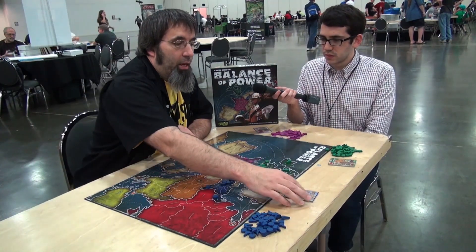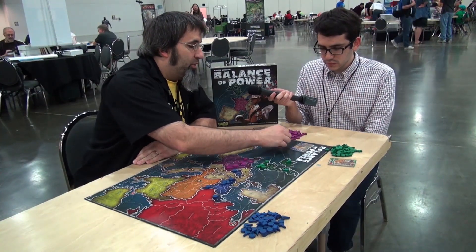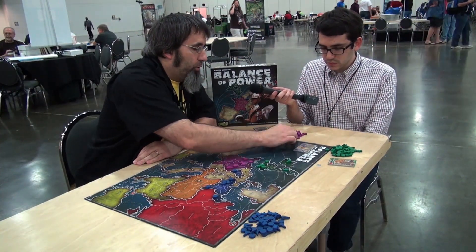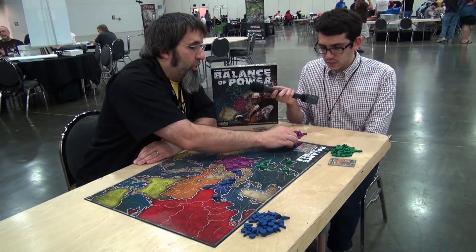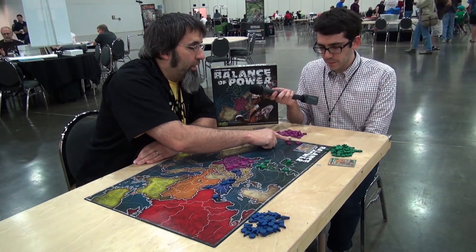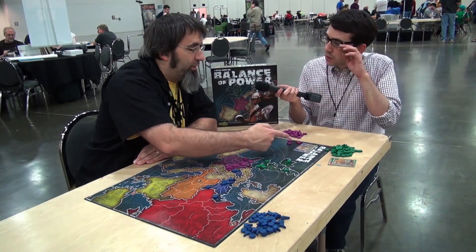The setup and how it works is actually nice and simple. It's basically a rock, paper, scissors situation. You have three different types of pieces: your banker, your general, and your king. The king can only eliminate the banker, the banker can only eliminate the general, and the general can only eliminate the king.